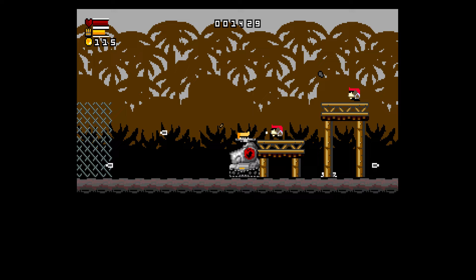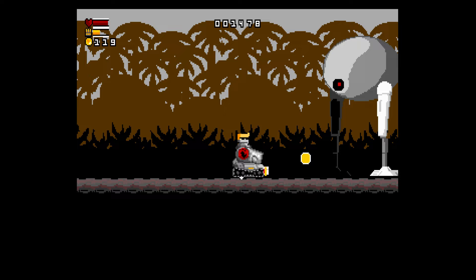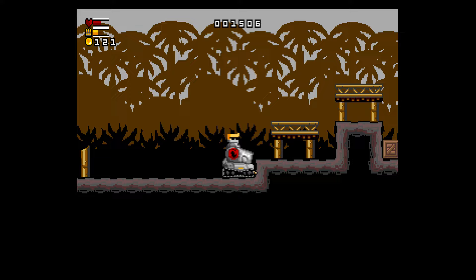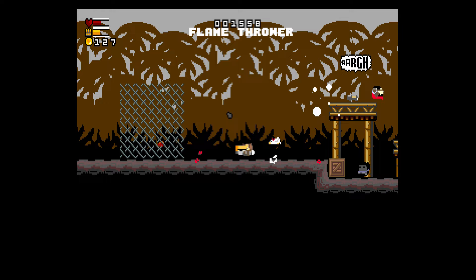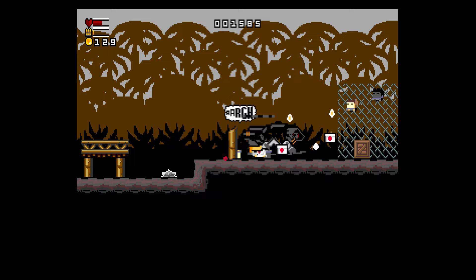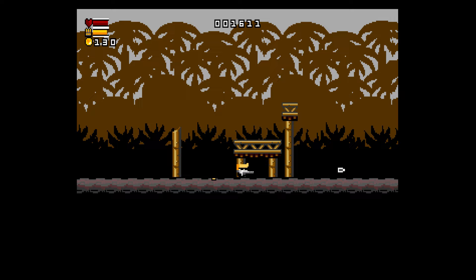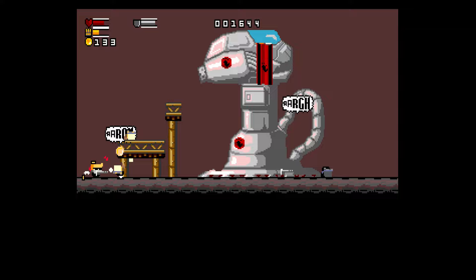Different guns, different levels — I like the parallax scrolling in the background, that's cool. I'm glad they ported this to the Genesis; it really feels like a great Genesis game. It's got all the action and speed. The Genesis processor allowed many arcade-style games to be ported because it could handle it. Here's a boss fight — I'm out of ammo. You can still fire when you're out of ammo, but it's a slower gunfire rate.